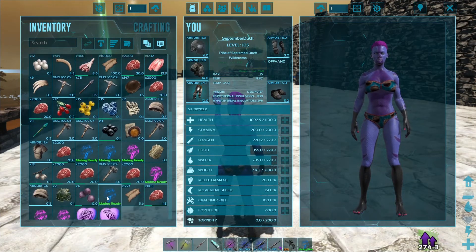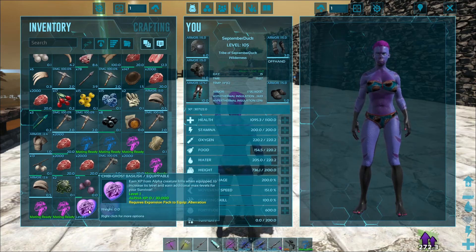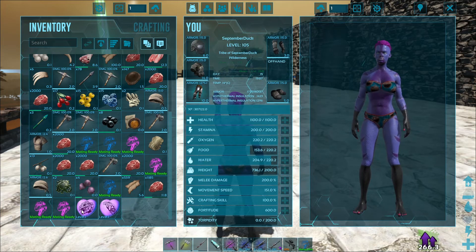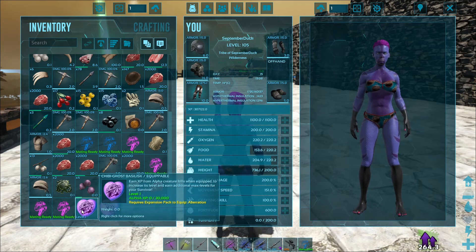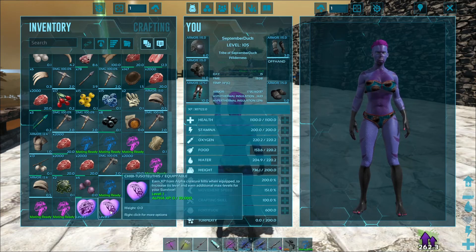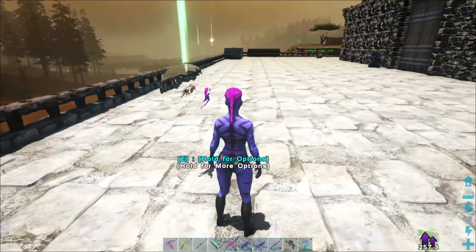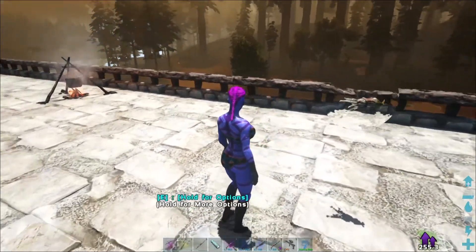Let's have a look at the little chibi. Why is it not letting me put it on? Maybe I've gotta be in here. I thought I was supposed to put it in my offhand. Oh — I need to buy Aberration. Okay, well I will do that.